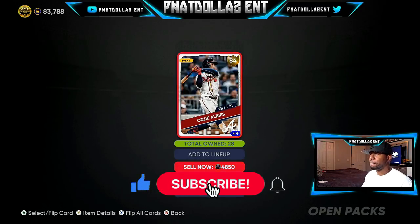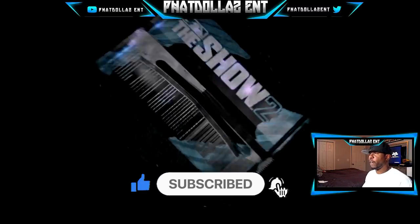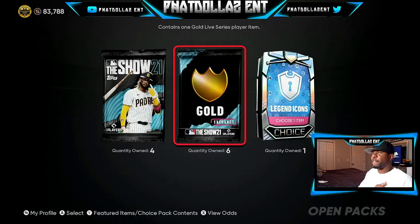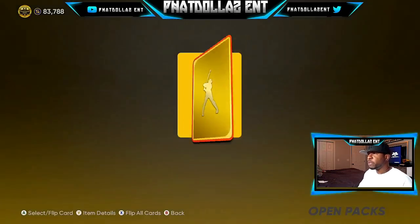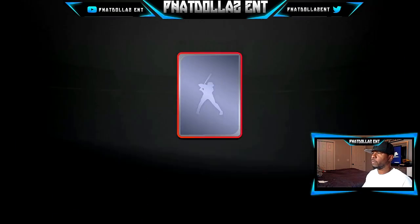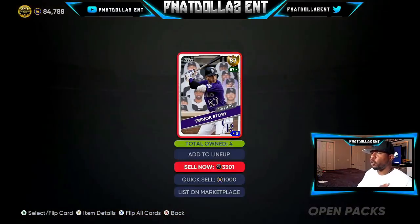We got seven packs left, then we're going to end the video. Adam Frazier — another good investment, profit. All you see is profit, all we're getting is profit. Another Trevor Story — profit. Y'all better go get on your console right now and do this method. Drop a like on the video. Tell your friend to come to the video and subscribe. If y'all rocking with me, you know I got y'all — get y'all some stubs.